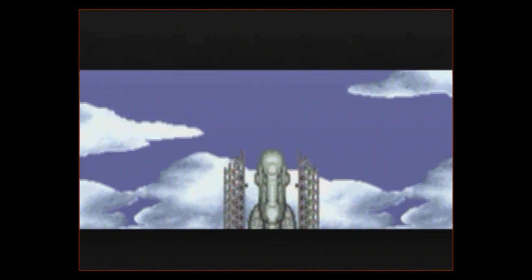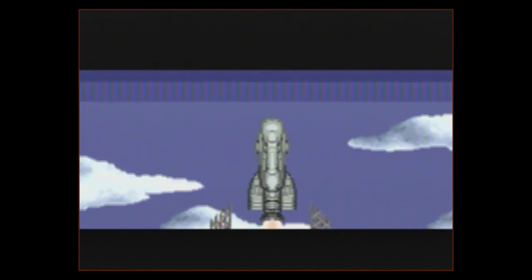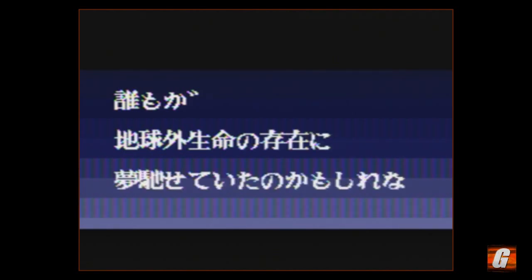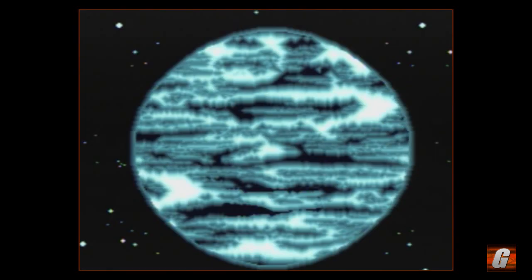Or is it Super CD-ROM squared? I honestly don't know, but it has a little tiny 2 in the top right-hand corner of the Super CD-ROM, making it look like it's squared. I've never known how to pronounce it. But anyway, R-Type Complete is basically what it says — it's a complete version of R-Type.